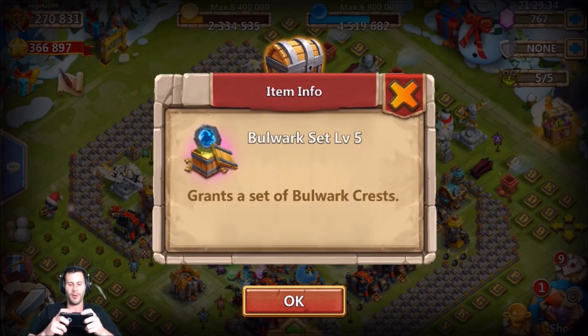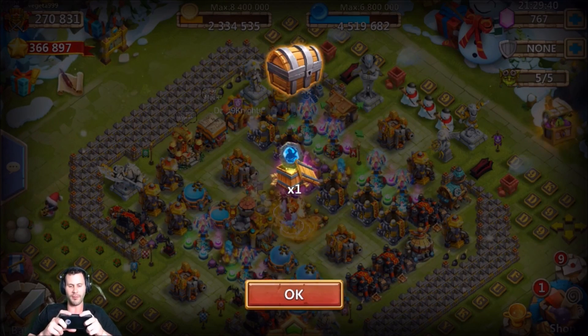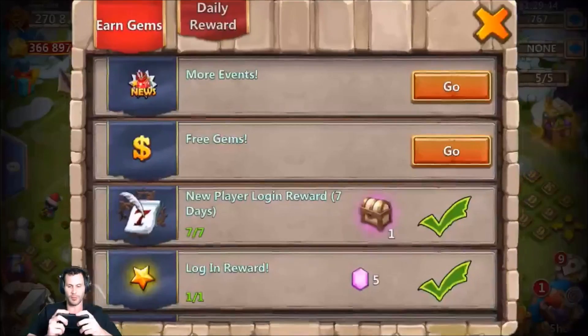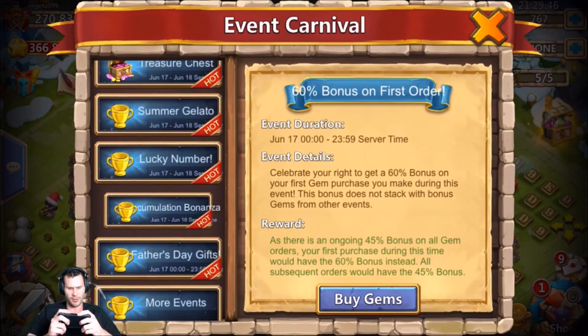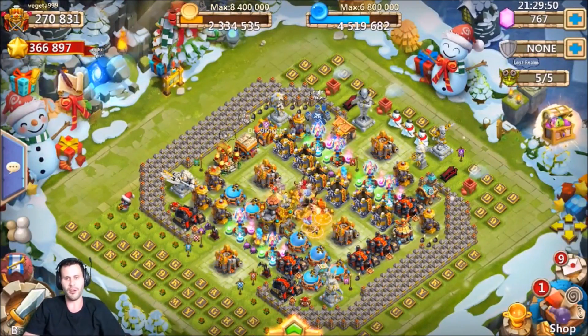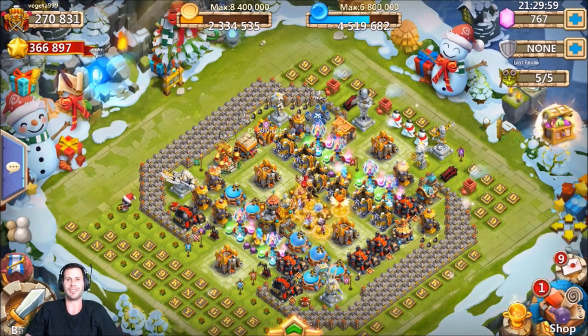We'll take that though — War God and Bulwark so far, not bad. There's no way he's not going to be happy with that. It could have been way worse. I do not believe there's anything else we need to do. Wish we could have snatched up the Anubis, but no luck with the hero rolls today. We will take that level 5 Bulwark crest set no questions asked. Hope y'all enjoyed the video — I am out of here, peace out!